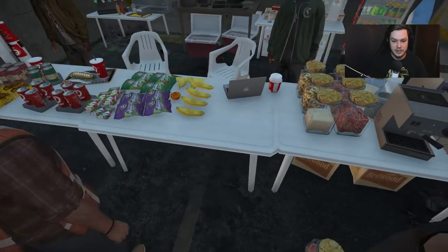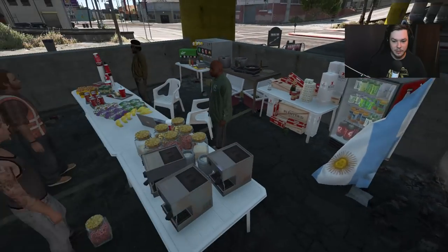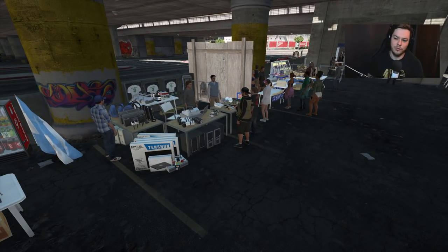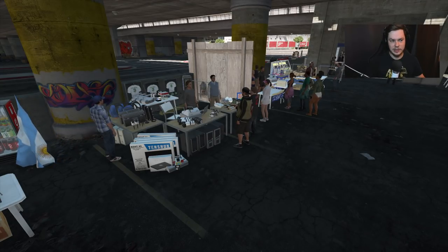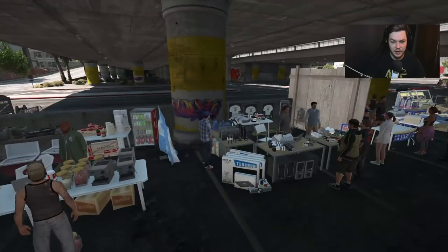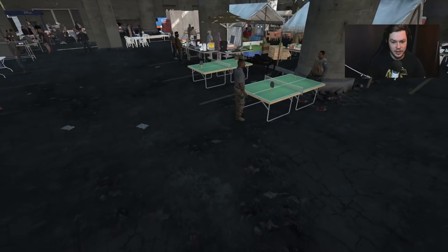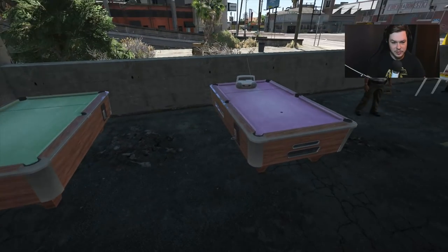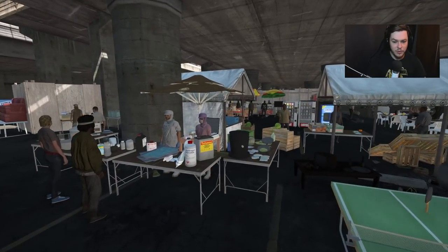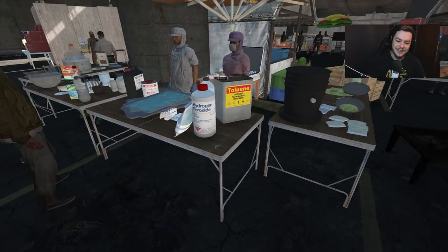Over here these guys are selling food — drinks, snacks and stuff. It's like a cafeteria-type area. I like this so far, it's pretty decent. Shame the NPCs don't really move or do anything. There are also some entertainment setups — pool tables and ping pong tables.